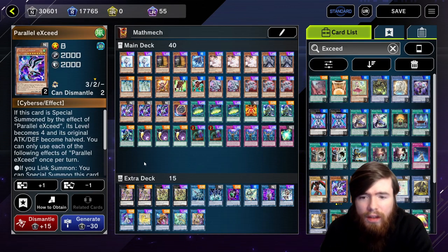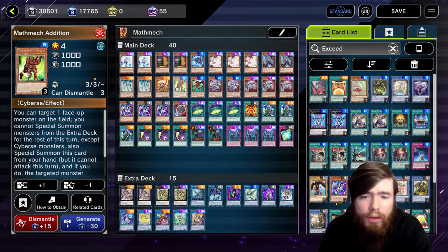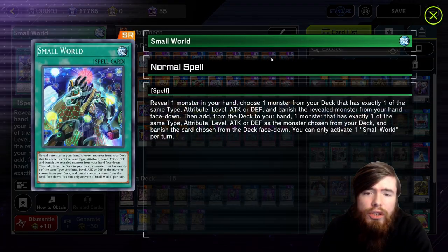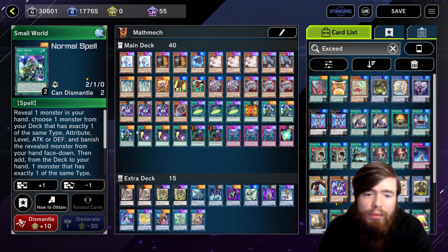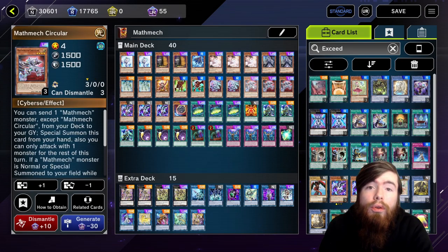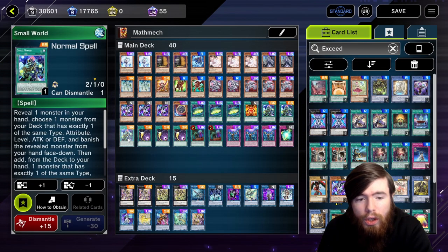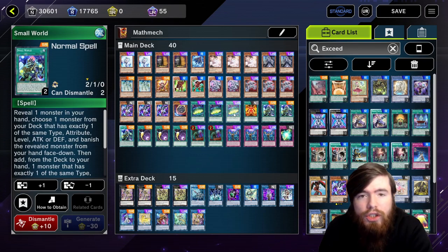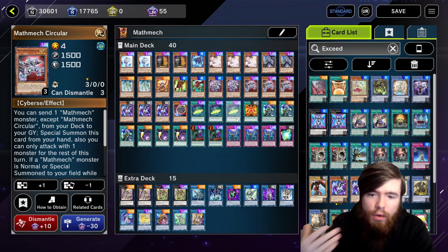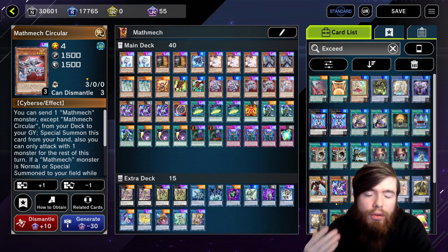What makes this deck different? We've cut a lot of pure Mathmech support in favor of more hand traps, as well as utilizing Small World. Small World turns virtually any monster except Parallel Exceed into a Mathmech Circular, giving you an additional method of searching for Circular. This entire deck is centered around getting Circular into your hand as quickly as possible.